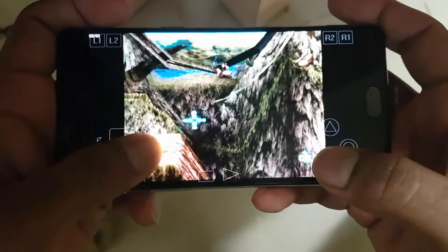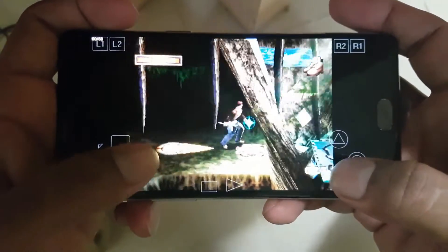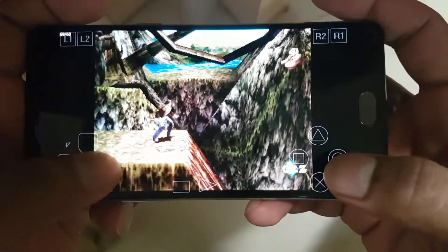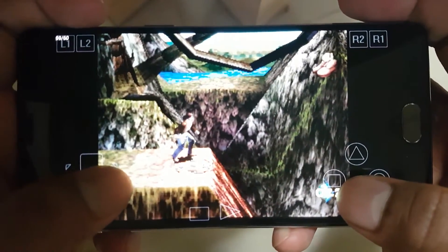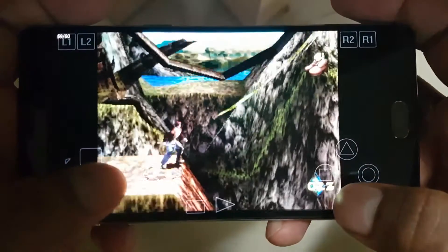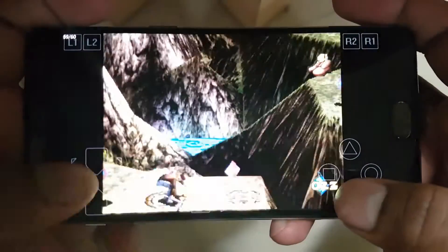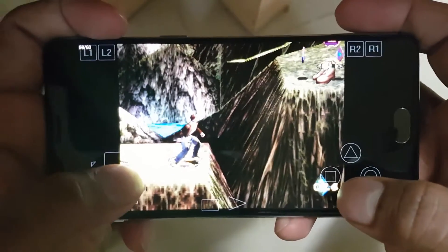This is my favorite part. I didn't do it properly. You can swing the vine north by using the D-pad.